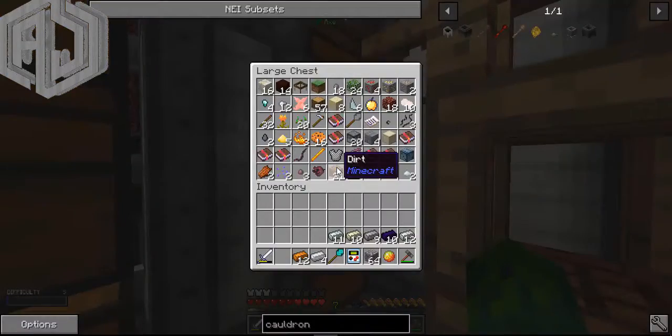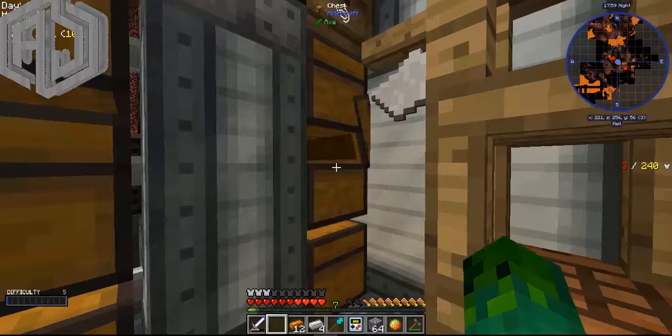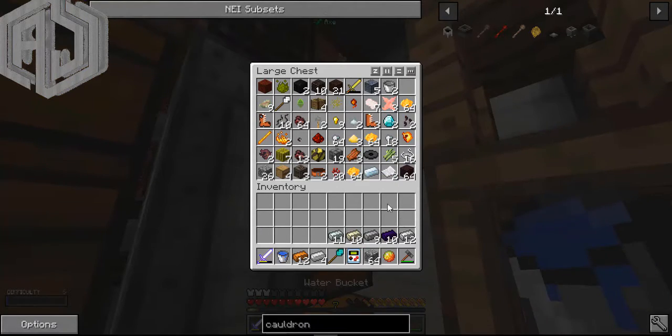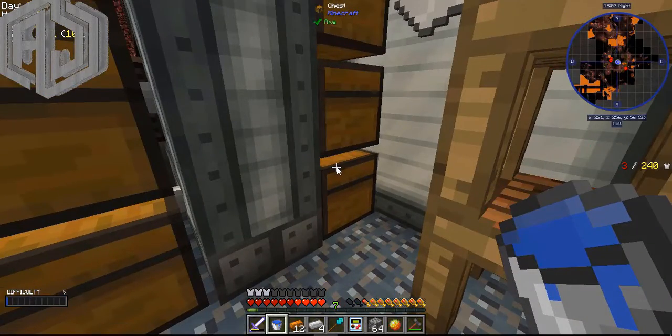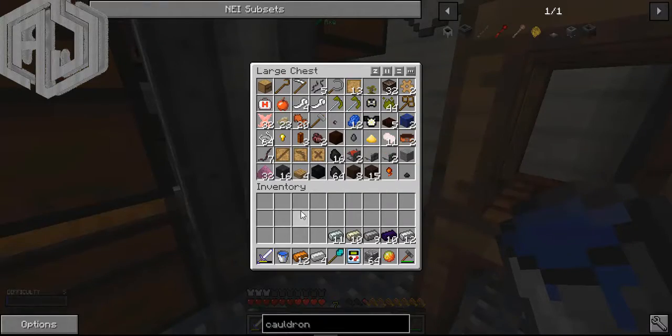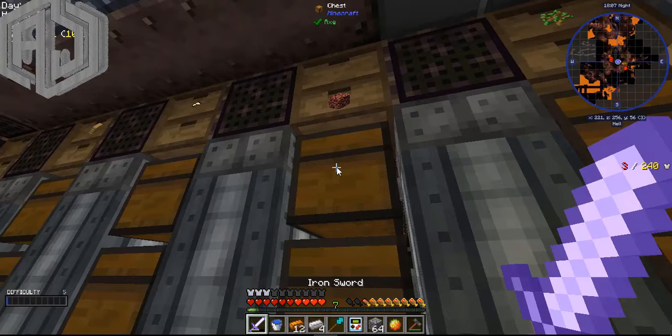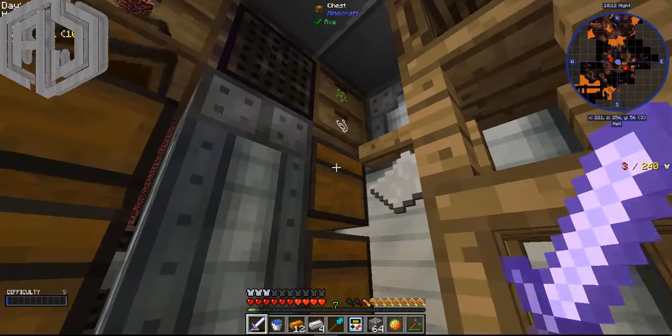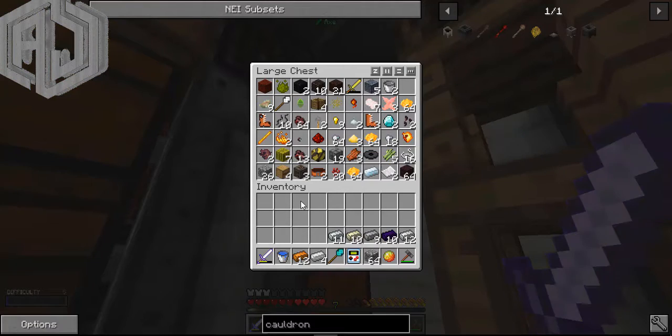Let me find the bone so I can make a cauldron from Better With Mods. It's a mod that they kind of don't like, but in this pack I will have to get into it whether I like it or not. It's sometimes cool to be forced to follow certain mods because you learn new mods.